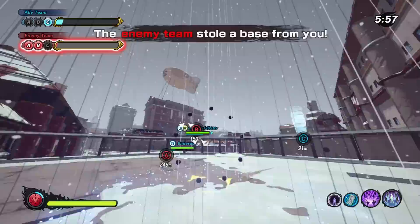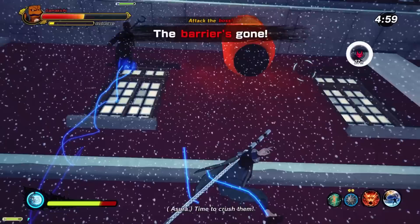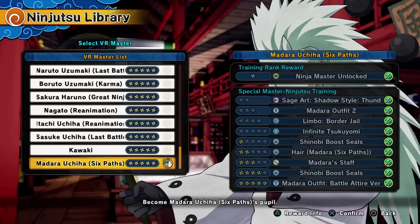The Season 5 patch hit which gives everyone a new chakra jump that goes up vertically — it's an awesome new movement tool. We also got a brand new map with a day and a night version, and of course the star of the show, the Madara 6 Paths DLC.